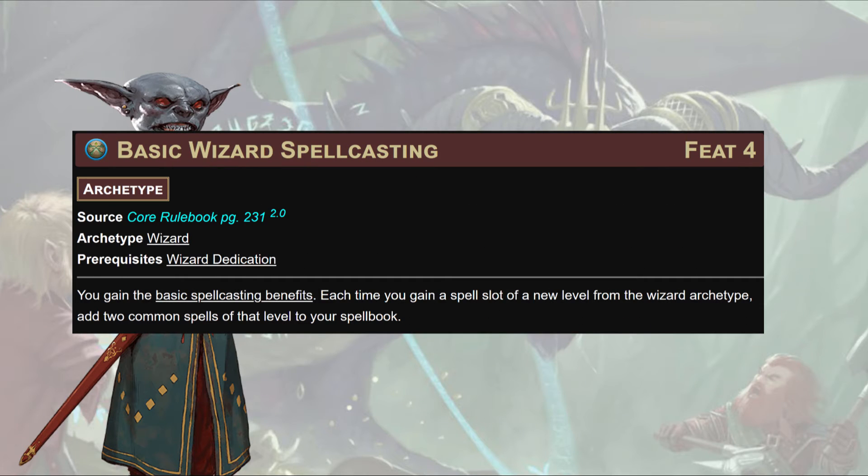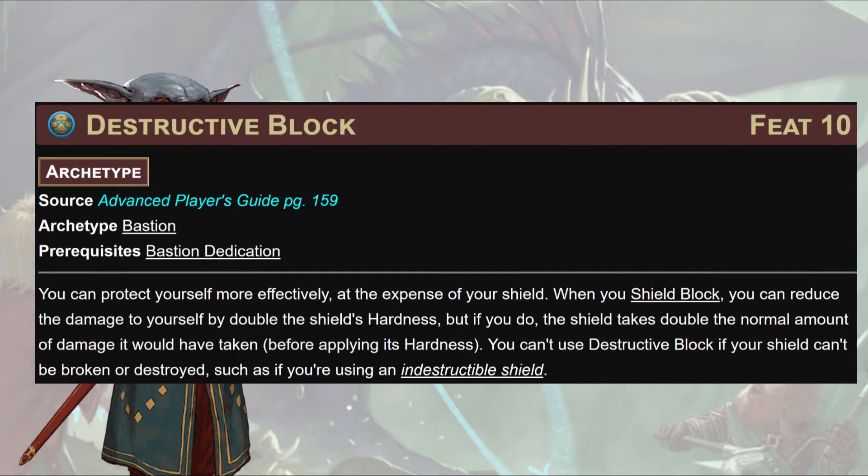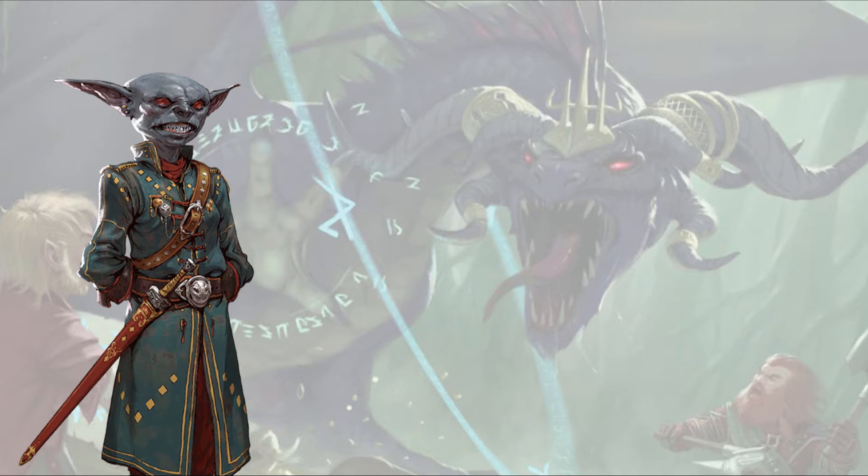Then Shielded Stride: while you have your shield raised, you can Stride to move half your speed without triggering reactions. I'm not in love with it, but we need another feat to exit this archetype. Then we'll grab the Wizard dedication and Basic Wizard Spellcasting right behind it, essentially just to fill that spell book as fast as we can with more spells for the day. Our arcane spell attack roll goes off the magus side — this is just extra gas in the tank. Next, Quick Shield Block for an extra reaction at the start of our turn.